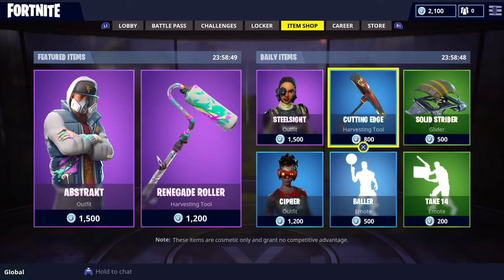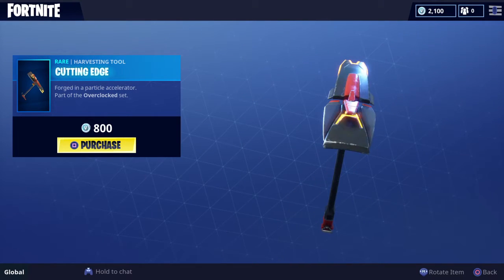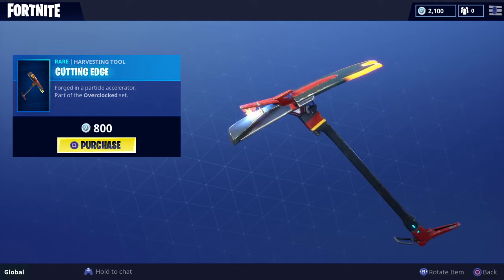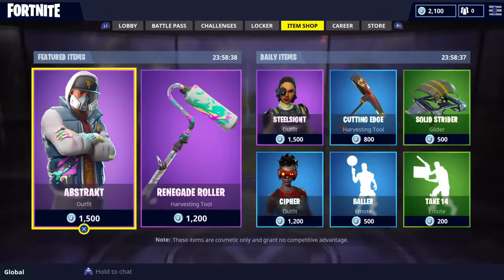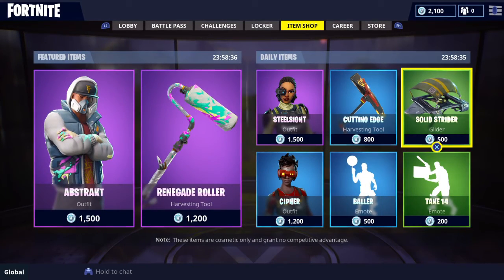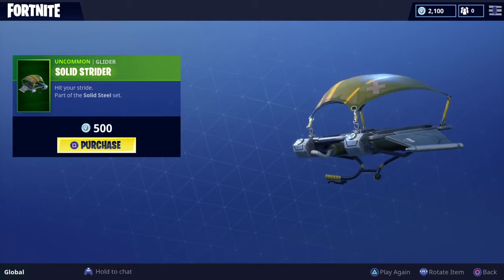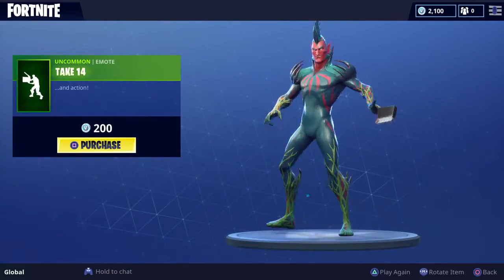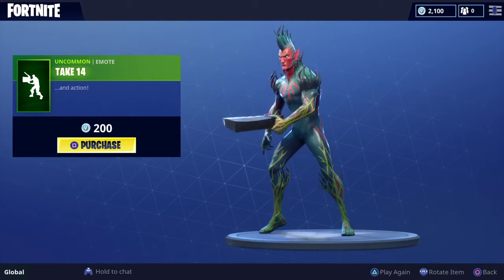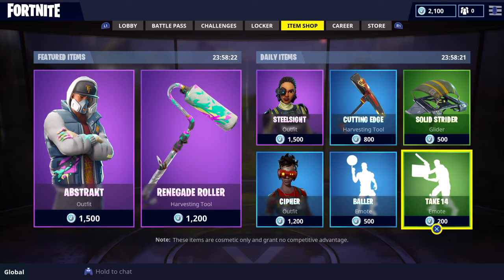I might get the Baller because it looks cool. Cutting Edge — oh, that looks cool! I might be getting this pickaxe, to be honest, but I know there's gonna be way better pickaxes in the future. Moving on to Solid Rider — looks dry, probably the worst one in the item shop right now.